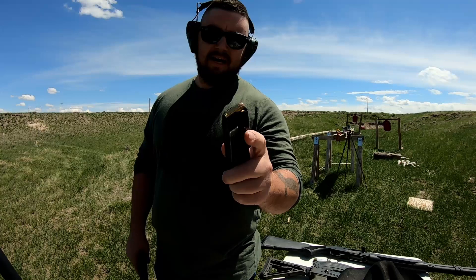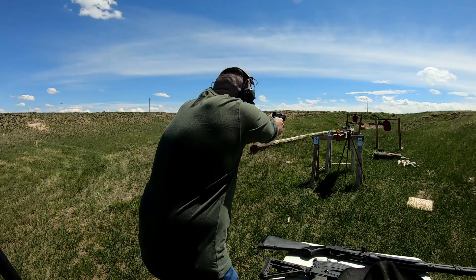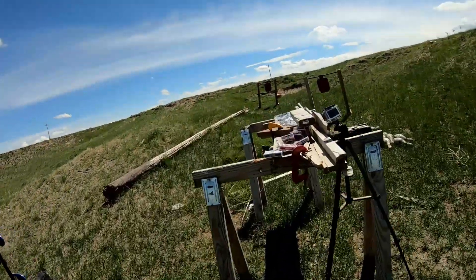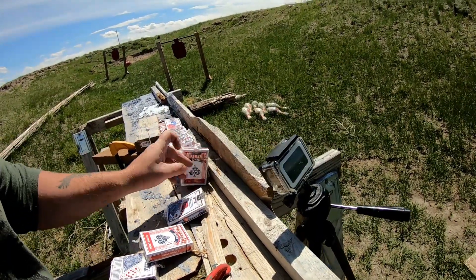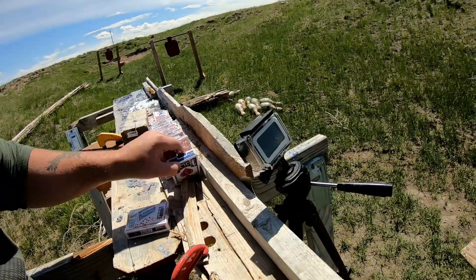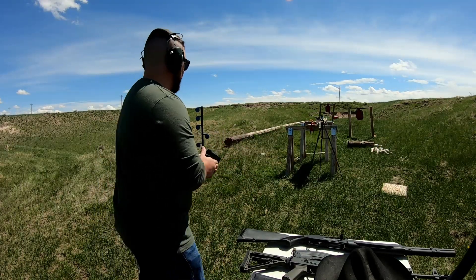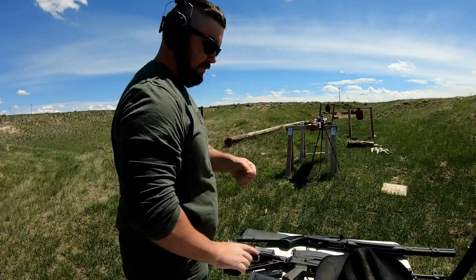So we're gonna move up to a .40 cal, using 180 grain full metal jackets out of a Smith & Wesson M&P. Put a block of wood on top of it to try to keep it from shooting cards everywhere. Looks like I might have hit a little low — definitely hit a little low. See how far it went though, dug through the table right there. Let me load up and we'll do that one again. Here's our second shot at the .40 cal, same thing — 180 grain out of the Smith & Wesson M&P. That looked like a better hit. Cards went everywhere. Let's go take a look.